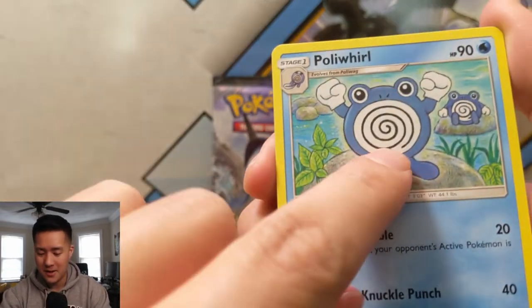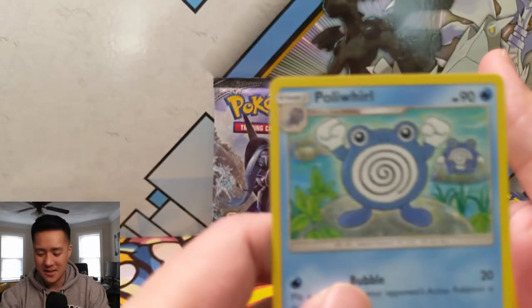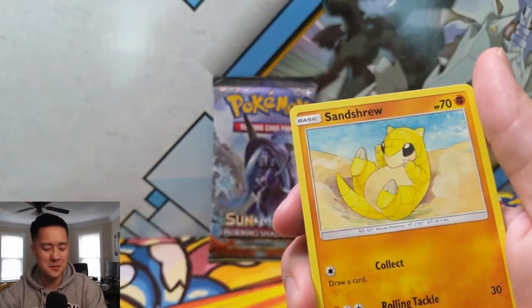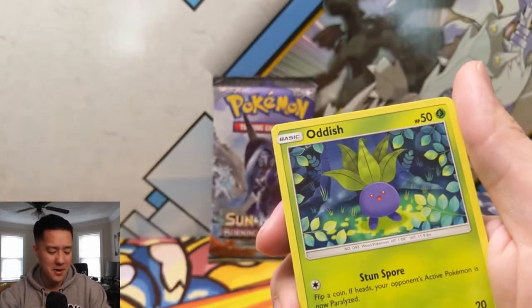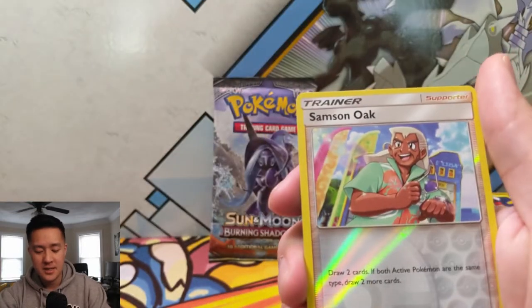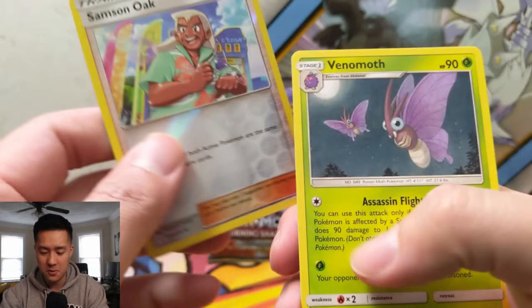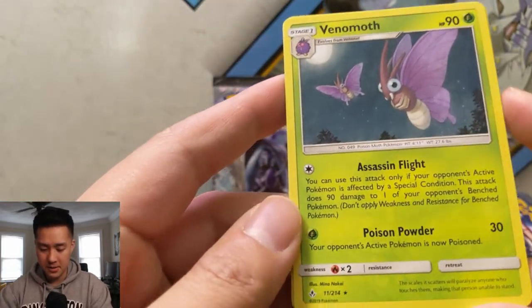I love this one, especially how it ties to the Poliwrath card — he's like 'I'm about to do a belly flop' and then he evolves into Poliwrath in the water. It's like that's how he evolved — he just had to take the leap of faith. Misdreavus, Samson Oak — draw two cards, that's a weird card.